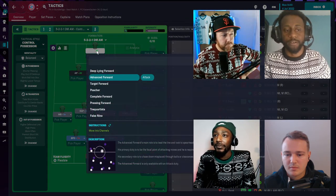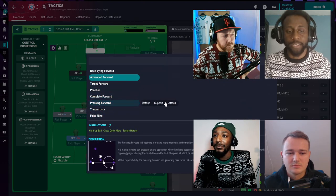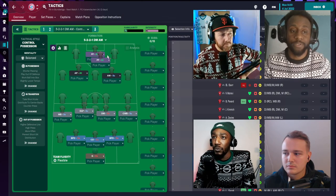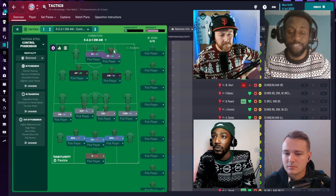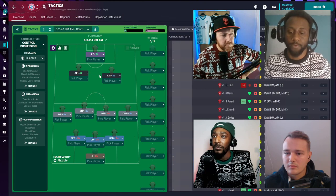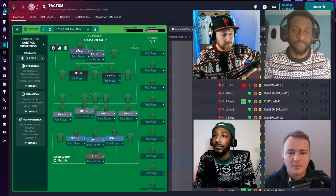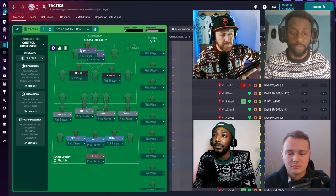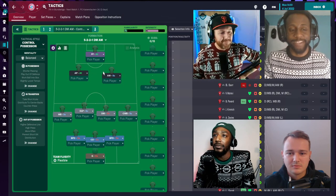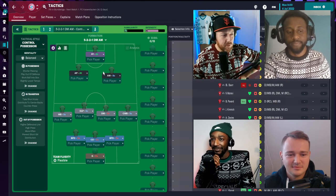As the lone striker, I'll go with a pressing forward on attack duty. When you're using a high-pressing tactic it's really important to have a pressing forward — someone who presses from the front and is your first line of defence. An advanced forward also works, but a pressing forward is very similar with the key difference being they actively press. It's nicely suited to what we're trying to do with Control Possession.